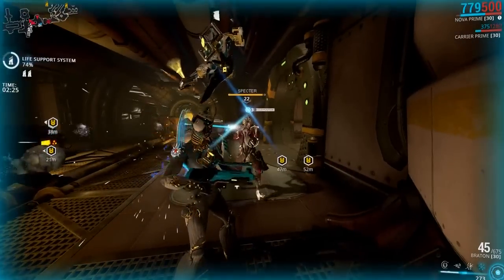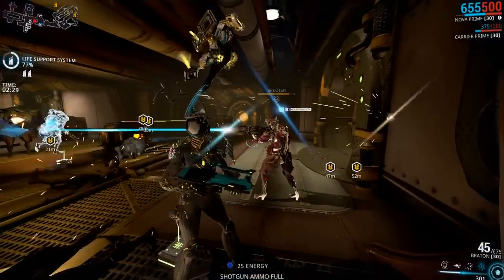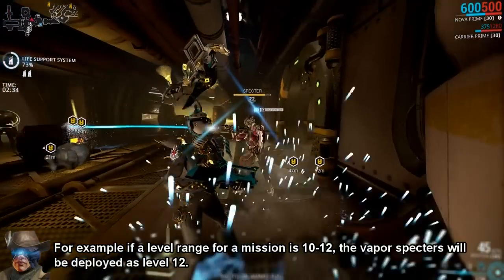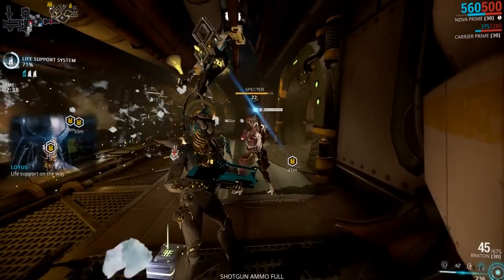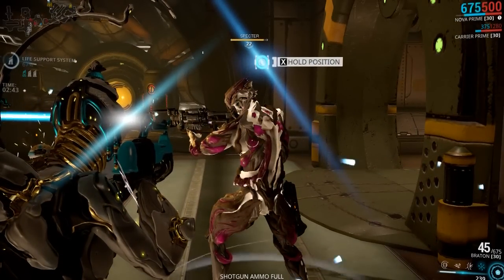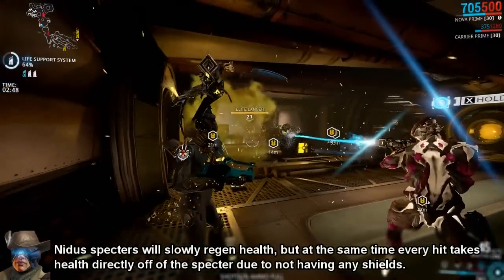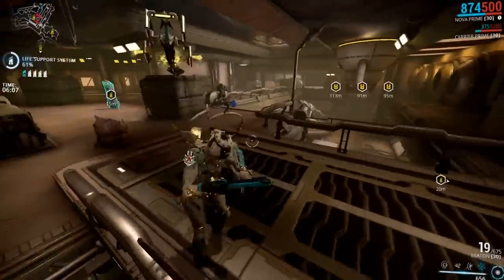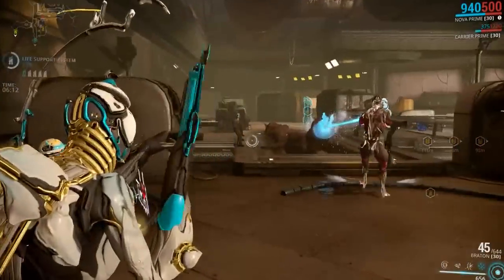Besides building costs, the type of Spectre determines what level they will spawn at when deployed. Vapor Spectres spawn at the level enemies currently are. Phage Spectres spawn at an additional 3, Force an additional 5, and Cosmic spawns 10 levels higher than the current enemy level. Because Spectres do not use mods, they use unmodded weapons that simply scale in damage as they spawn higher in level, just like enemies do. This means weapon choices generally go by damage or utility rather than their potential through mods.